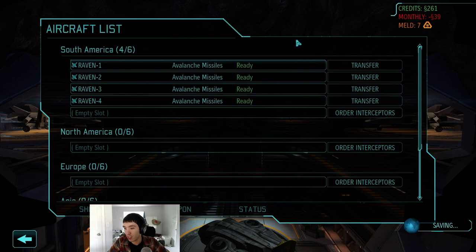Alright, let's touch on air game - basically what you need for certain stages of the game, what you need to shoot down specific types of UFOs, when you need upgrades, and pros and cons of going for laser cannons, and whether laser cannons are even necessary.